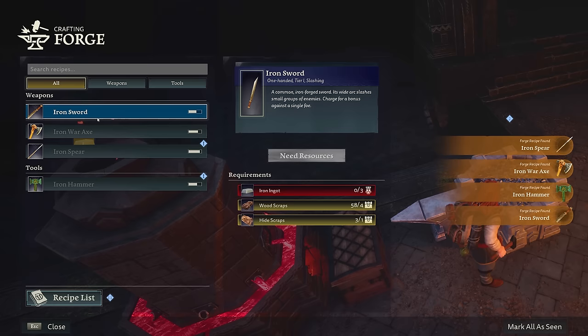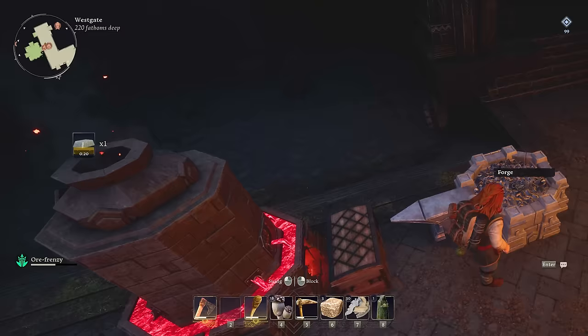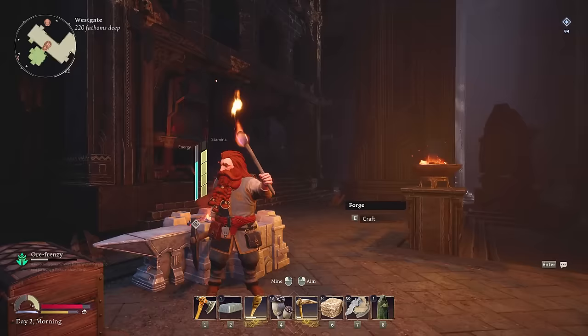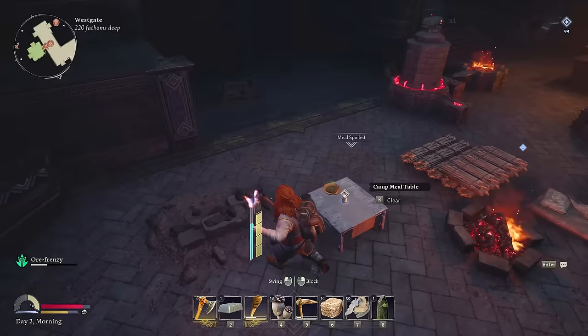Iron sword, iron war axe, iron spear, iron hammer. We actually need the hammer to fix those statues and things. As for weapons, I feel like I've got to go axe. What is a dwarf without his axe? Iron war axe acquired. Don't mind if I do. This is going to be a tidbit stronger than the axe I just had. Look at this puppy — nice and iron. Big and heavy.